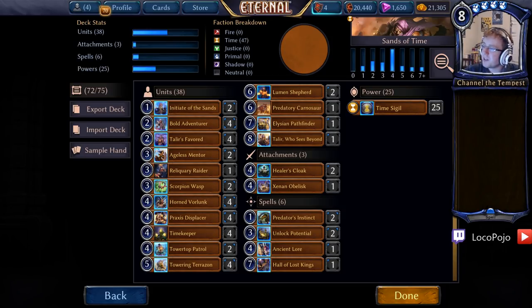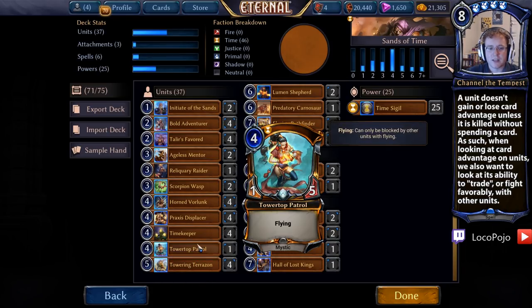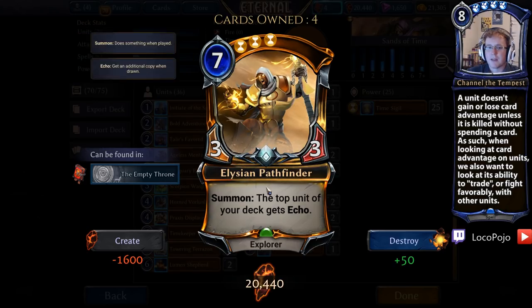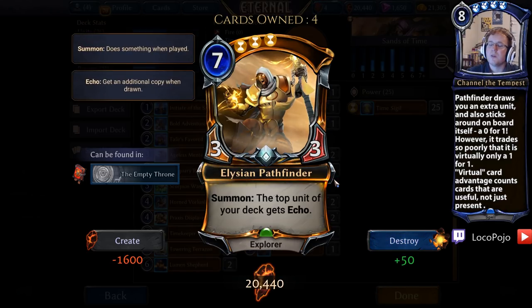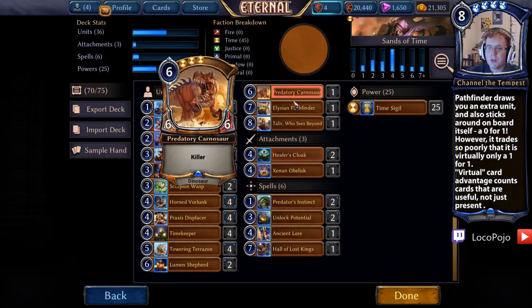Other low-value cards include Tower Top Patrol — largely defensive, and we're mostly trying to win by trading with our opponent's units, which it doesn't do very often, so we'll cut it. We also have Elysian Pathfinder, which is actually a high-value card — as a 3-3 it has a summon ability, and summon abilities are typically a good indication of high value. But at 7 cost for a 3-3, it doesn't do a lot on board immediately. We're probably going to cut it to make room for better cards, though you can keep it if you want.